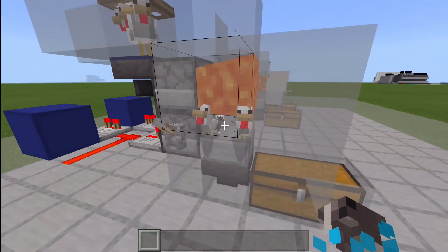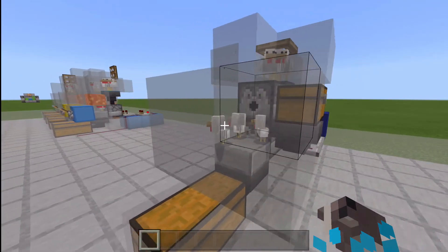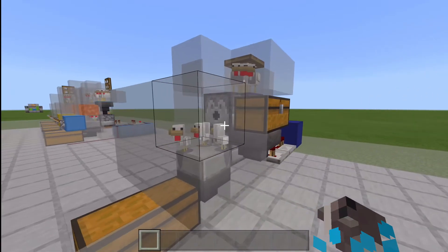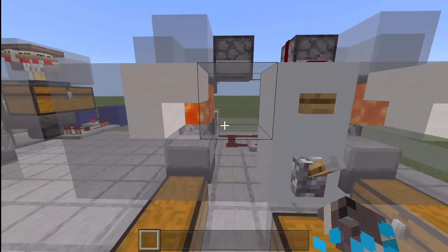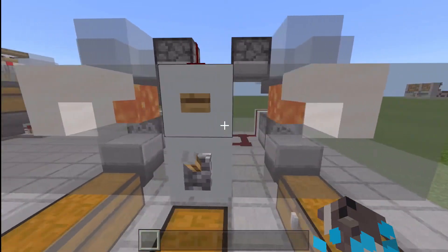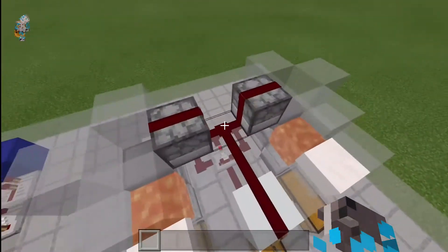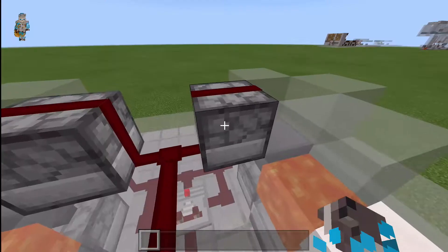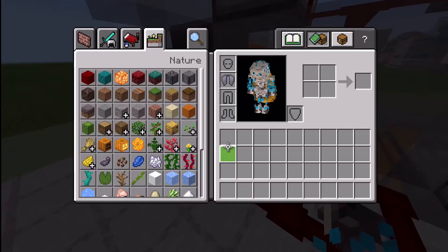The lava flicks on and off real fast. Here are a couple of half-built chicken cookers to show you what it is that is broken on them. Up here, I placed a couple of droppers with chicken spawn eggs — it's way faster than waiting 20 minutes for a chicken to grow. Down here is a comparator clock for activating the dispensers.